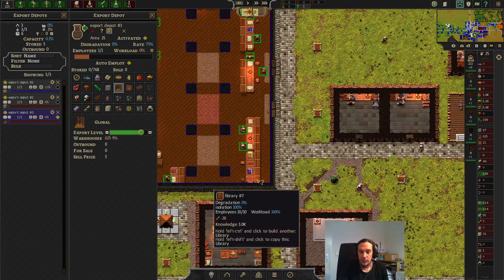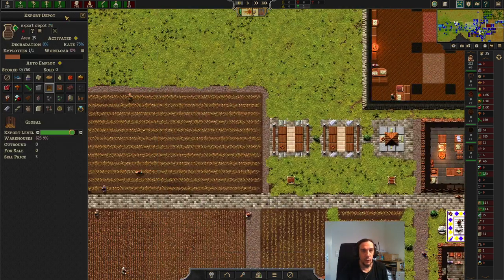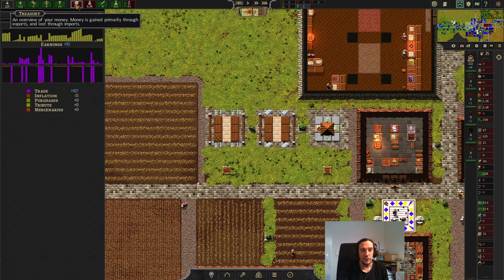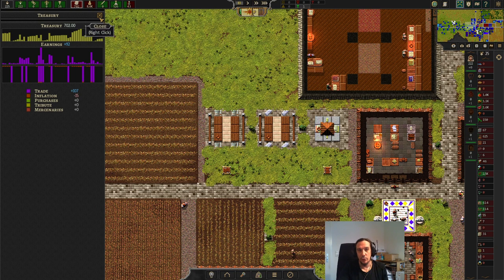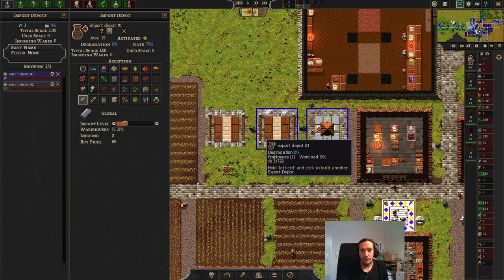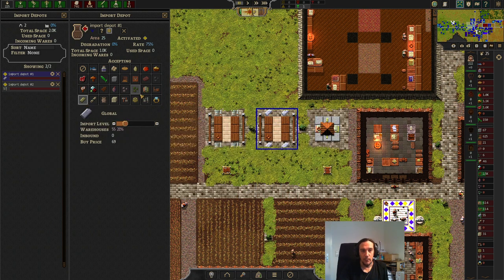That's all I wanted to say about exports. Let's get over to the import section. Imports are done by money — money is displayed here in the treasury, that number 702 is my money right now. Money is earned mainly by exporting goods. Import depots don't need workers unlike export depots, and here you just select the good you want to buy — this one here is importing metal, for example.